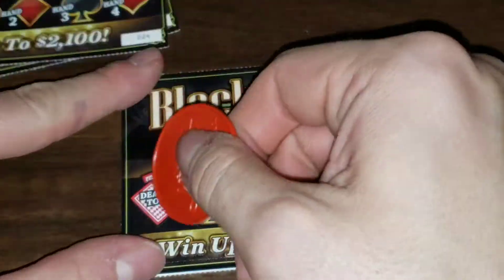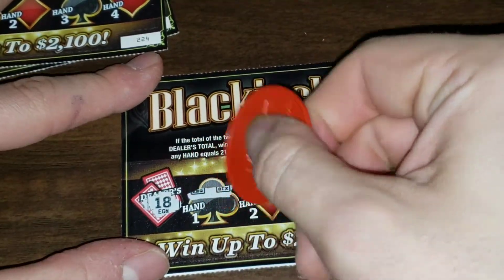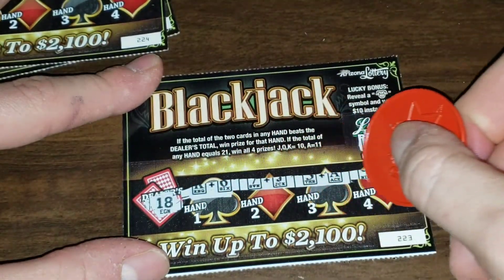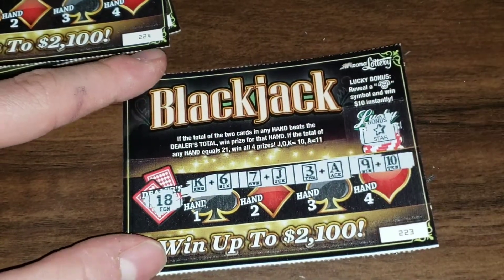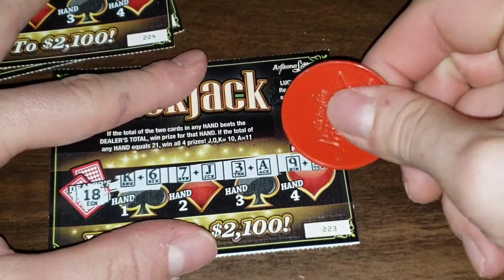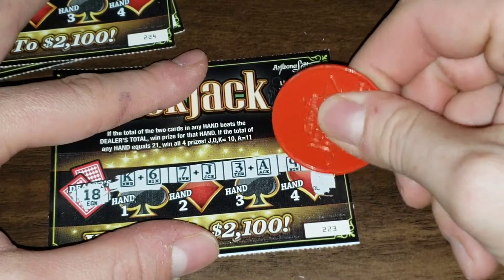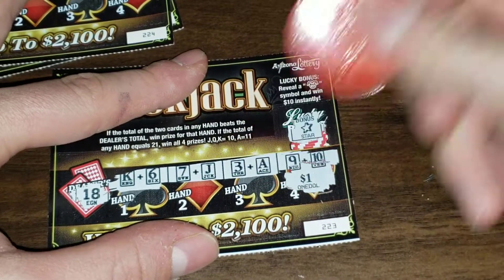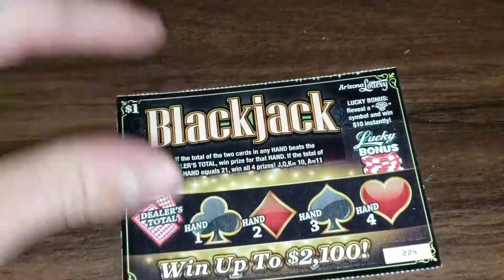Next, ticket 223 — we got a star! Now we gotta beat an 18. Let's do it. I think we got it — we did! We got a 19. Let's see what we get... okay, it's a buck. But that's not bad — one dollar back out of five spent.